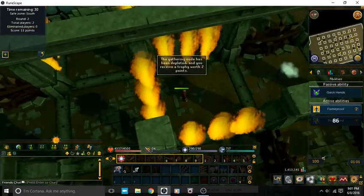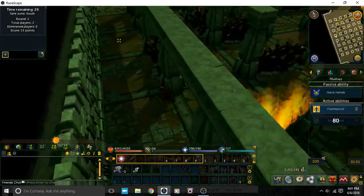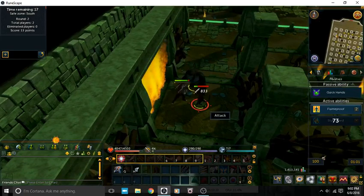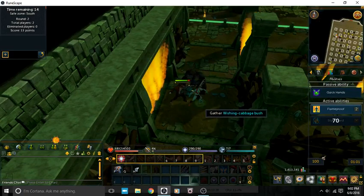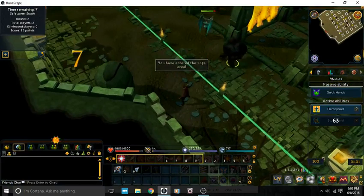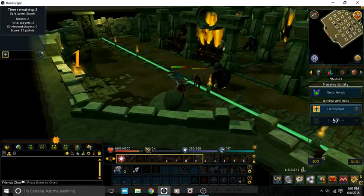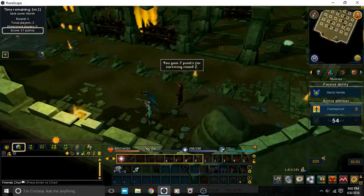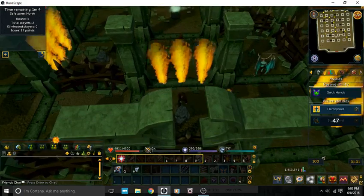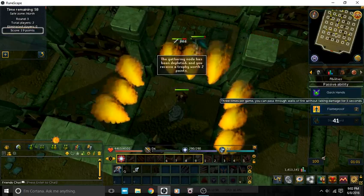That's really all there is to it. Basically, you don't want to die. It is a safe death, you don't lose your items, but you really don't want to die because if you leave early, you lose your points. So if you're four or five rounds into the game, you have to decide whether it's really worth leaving early to get more points — some would say yes, others would say no.